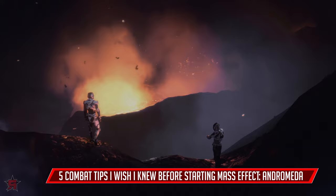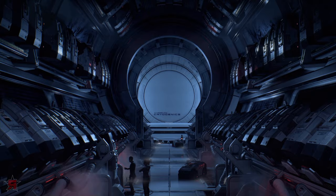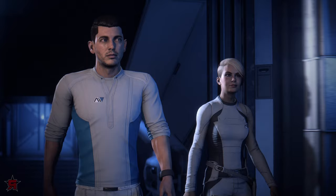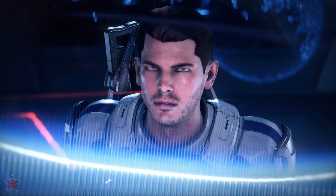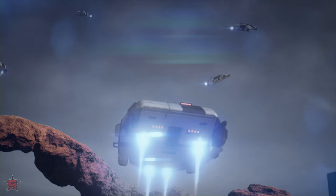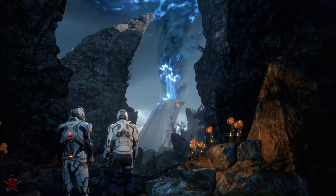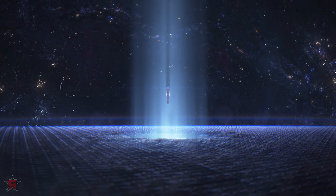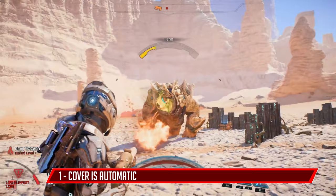Setting off on a 600-light-year journey across the universe is no small feat, and fighting enemy alien races and automated robots makes it no easier. Right from the get-go, you'll get tossed into heated battles surrounded on all sides. You'll have to rely on cover, quick movements, and your own abilities. If you aren't a Mass Effect fan, you'll have a little trouble getting used to Andromeda's control setup. Here are five tips that should give you a great head start in making the Andromeda Galaxy a great new home for the human race.